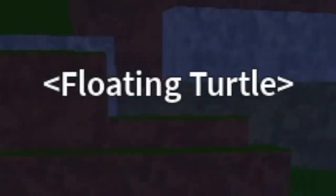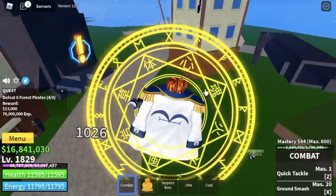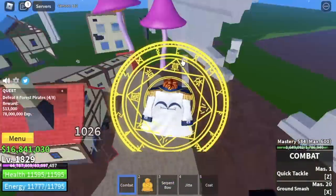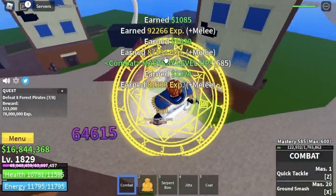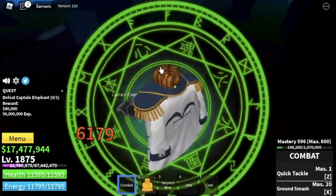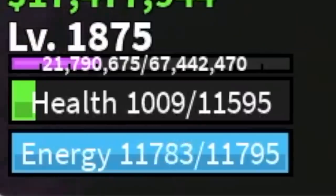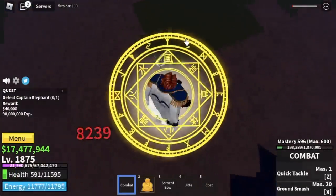Next grinding area is the Floating Turtle. We're gonna start with the Forest Pirates. Honestly, this is a good grinding area because they're near the quest giver. You just need to lure 4, use your left clicks, and that's it. I tried to grind here until I reached level 1875. After that, Captain Elephant — if you don't have a good fighting style or the Ghoul race, this would be hard. I almost got defeated, but I was able to defeat it.